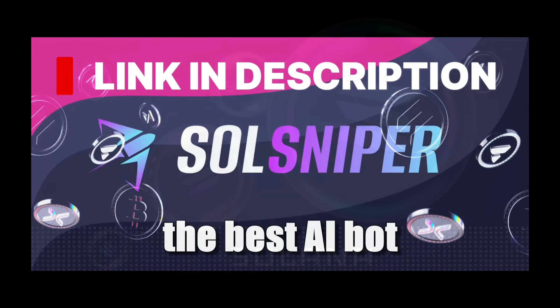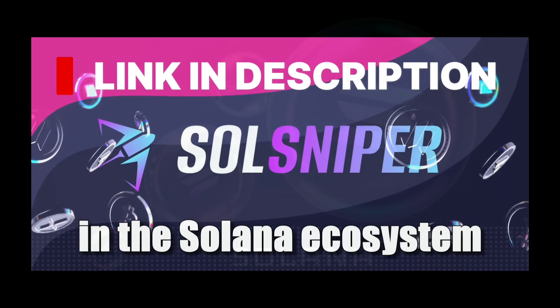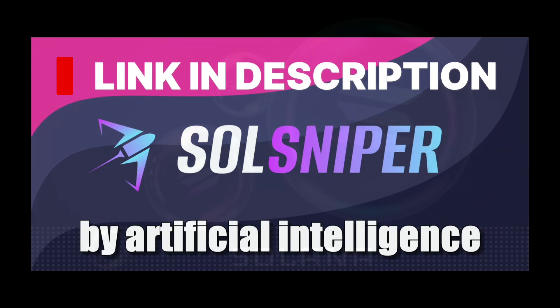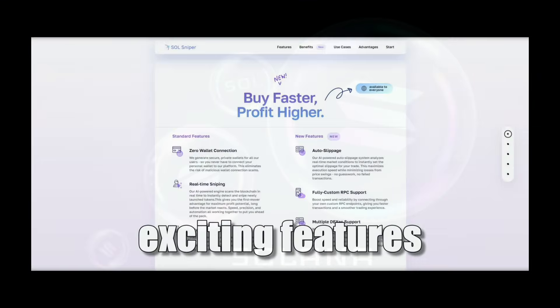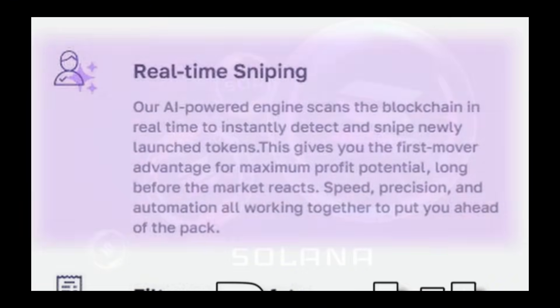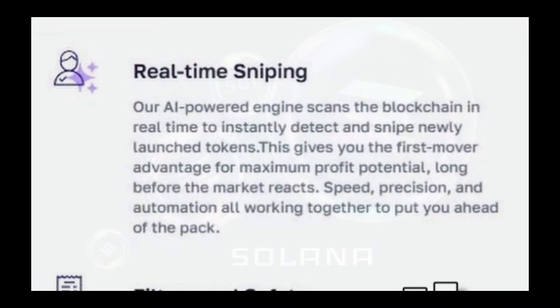Sol Sniper — the best AI bot for meme coin trading in the Solana ecosystem, fully automated and enhanced by artificial intelligence. Let me show you all the exciting features. Auto slippage: the AI-powered system analyzes real-time market conditions to set optimal trades, maximizing execution speed while minimizing losses from price swings — no guesswork, no failed transactions. Real-time sniping: our engine scans the blockchain in real time to instantly detect and snipe newly launched tokens.